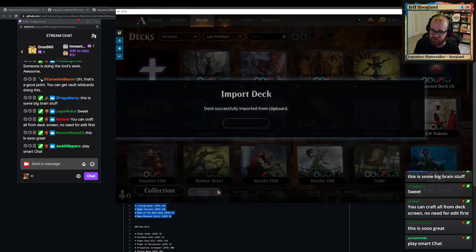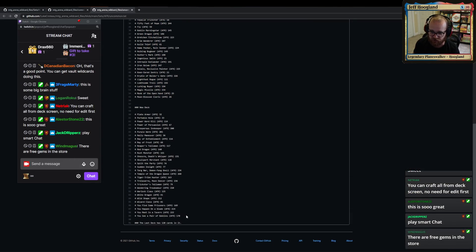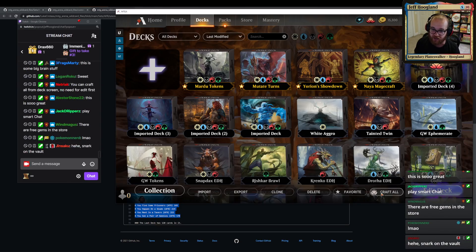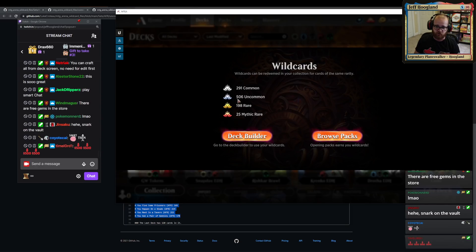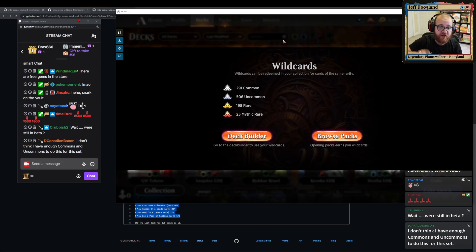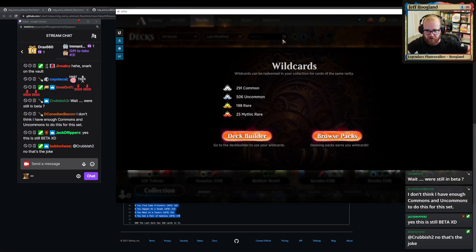Now why do you want to do this? The vault — that temporary feature that's going to be removed before Magic Arena officially releases because it's only a beta feature — fills up very slowly as you open common and uncommon wild cards in your booster packs. So by crafting all of these common and uncommon cards in this set, you can see I still have a bunch left, so I need to do this for the next couple of sets as well. By pre-crafting all commons and uncommons before opening booster packs, my vault fills slightly faster — in my experience, about 1% vault progress per booster pack opened with common and uncommon wild cards.